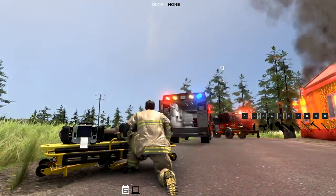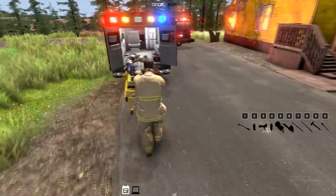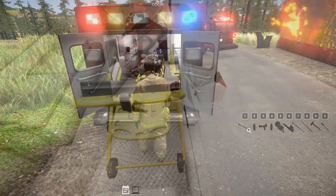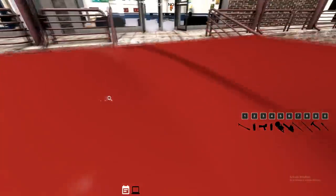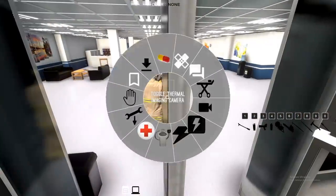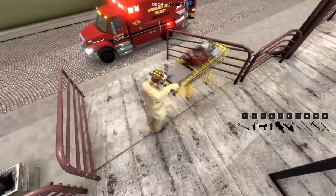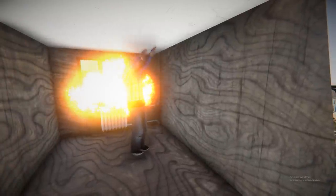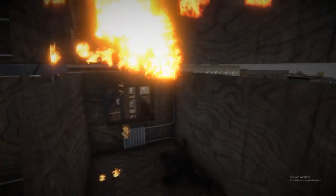If you get to the patient in time and keep them away from smoke and fire, they'll be fine. These are some camera views in the back of the ambulance so you can monitor your patient while responding — just go to first-person view and cycle through the views. We're going to drop off the patient here. That's simple: walk near the hospital with your patient on the stretcher and press that button on the radio menu.